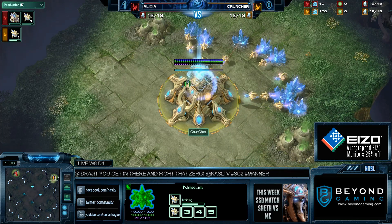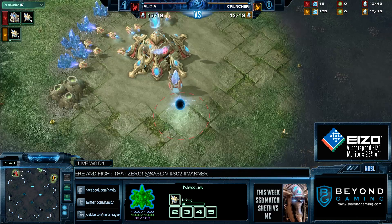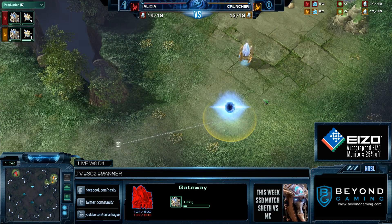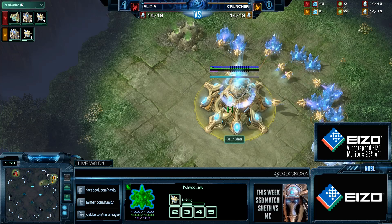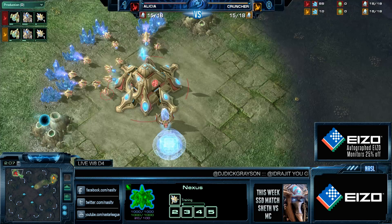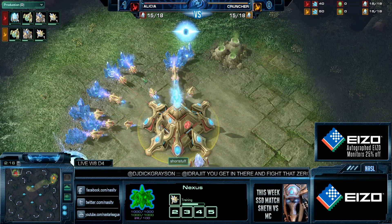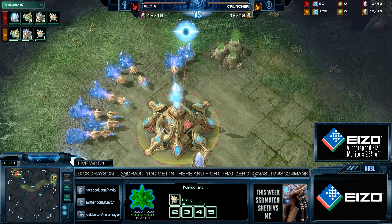Scouting is probably the most frustrating thing on Tal'Darim Altar. Oh look — a really fast gate from... no, just kidding, it's a delayed gate from Cruncher. He went 13 gate originally. Alicia went normal gate. Cruncher is delaying it for a more economic route, prioritizing his chrono boost before the gateway, whereas his opponent is going gateway before the second chrono boost. Very minor things but important, as it does affect you economically ever so slightly.